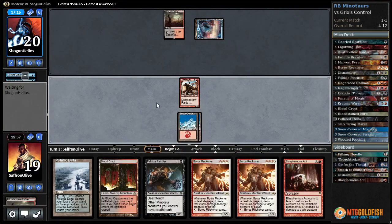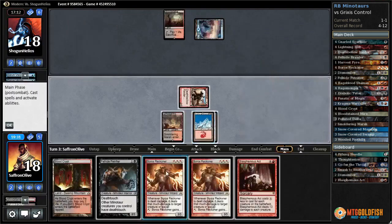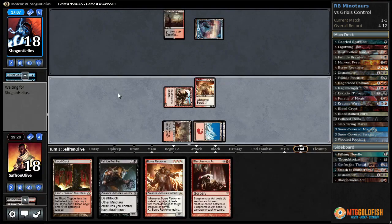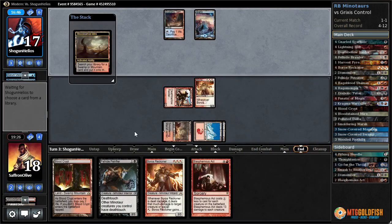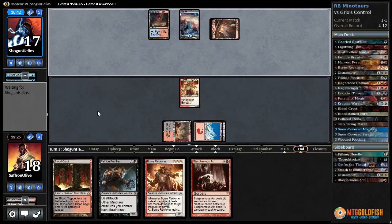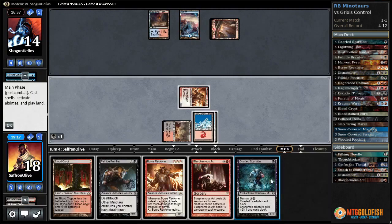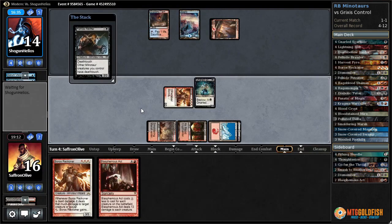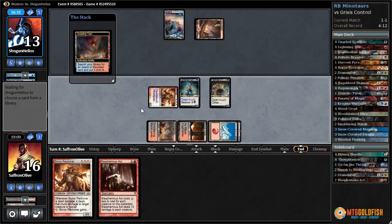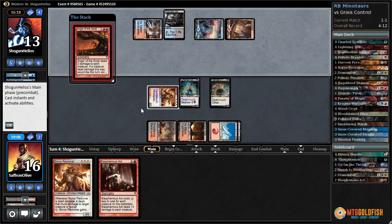Blasphemous Act sack — good lord! Let's get in with Death Below, put opponent to 18. Polluted Delta, crack it, get a Smoldering Marsh, and Boros Reckoner here — they need like a Terminus. Scalding Tarn — pass. Cracks Bloodstained Mire, gets a Mountain, and Lightning Bolts Death Below. Let's attack with Boros Reckoner — Gnarled Scarhide, Blood Crypt untapped, and Fellhide Petrifier, pass the turn. Cracks Scalding Tarn. Down to 13 — the perfect amount of life to die to the Boros Reckoner Blasphemous Act combo.